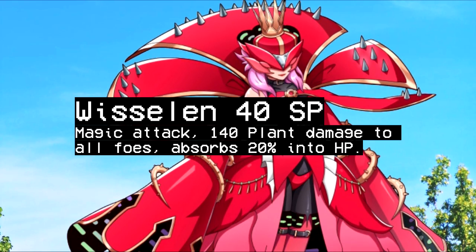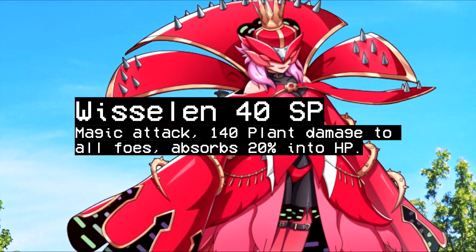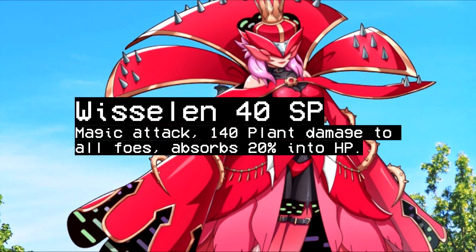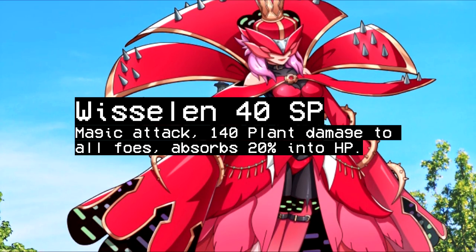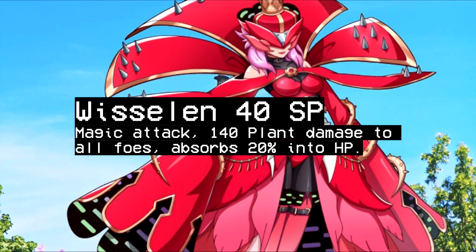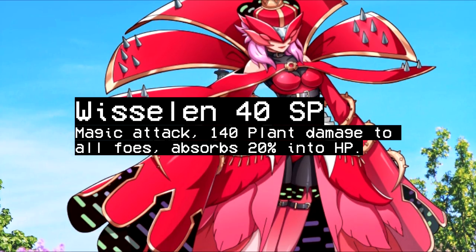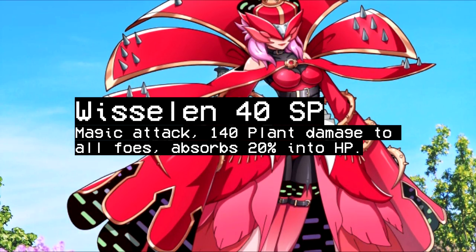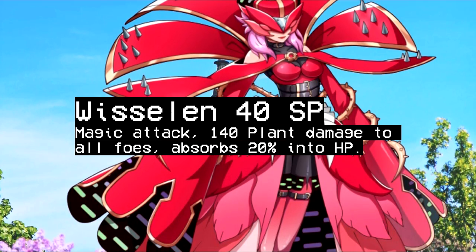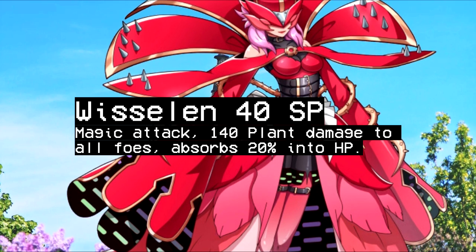Its Sig skill is Wasellin, which is a 40 SP magic attack dealing 140 plant damage to all foes and absorbs 20% HP — the HP absorption obviously helps with the defensive nature of the Digimon. The truth is you don't actually have a lot of plant-type attacks in the game; Rizmon Burst Mode is one of the best. Digimon actually has a light damage attack, so having plant damage as an INT AoE with so much power is pretty neat. You don't see many high-memory data Digimon, let alone high-memory plant Digimon, so this would be a cool addition.